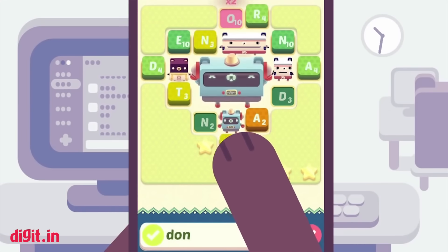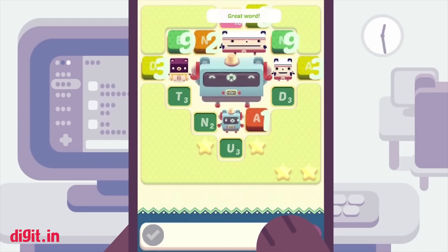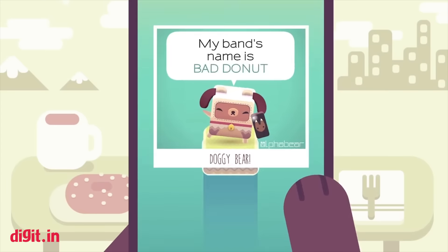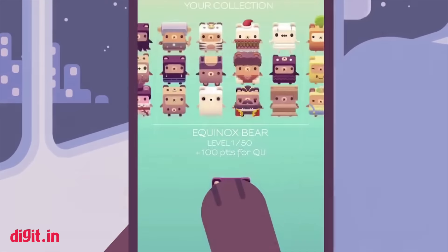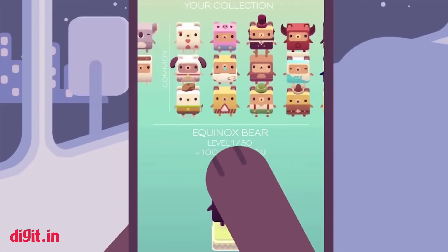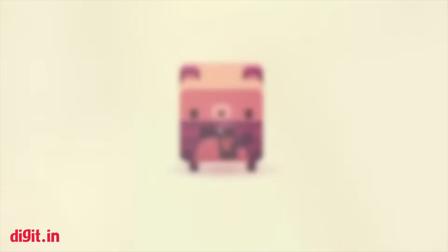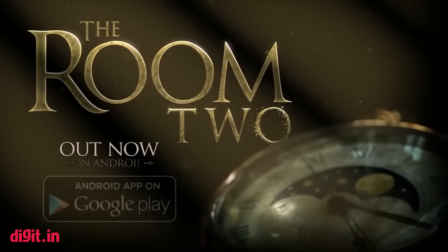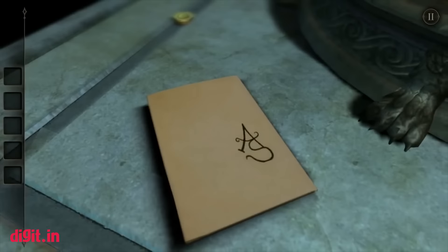Alpha Bear — featuring a refreshing, vibrant interface, Alpha Bear combines the best of word games with adorable fluffy bears. With each word you build, the bear on screen keeps growing. However, you will need to use your tiles fast or else they turn into stone and block your progress. Each bear has a unique superpower too, so choose wisely.